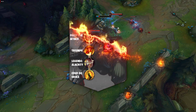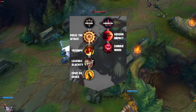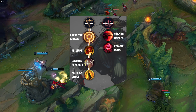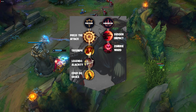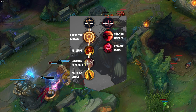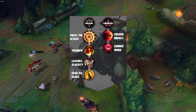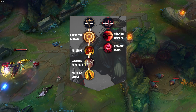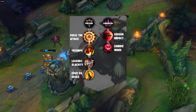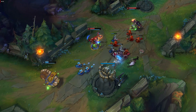For runes, the runes on Jax are pretty basic — the only thing that really changes is the secondary tree. For the primary tree I like going Press the Attack, Triumph, Legend of Alacrity, and Coup de Grace. For the secondary tree you can go Domination taking Sudden Impact and Zombie Ward. I do see every Korean pro player going Inspiration for the secondary tree instead, and they like to take Magical Footwear and Perfect Timing.